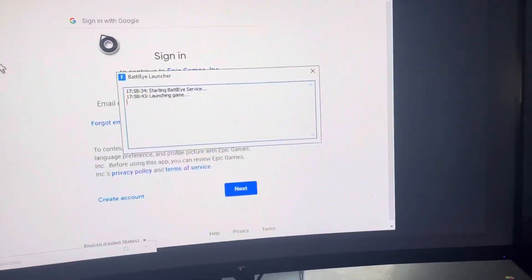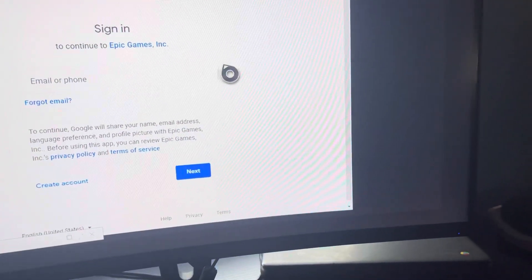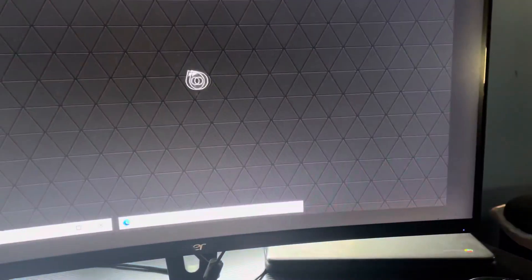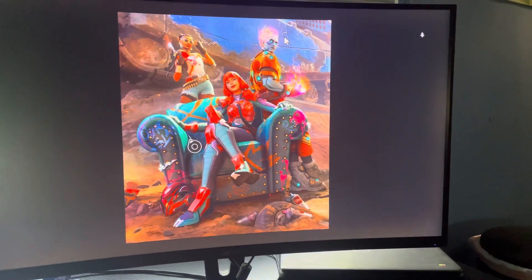Once you sign in, the Epic Games launcher opens up and then you just load up Fortnite. You can close out of the launcher or just minimize it, and wait until Fortnite loads in.